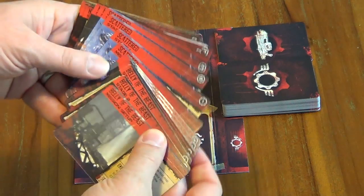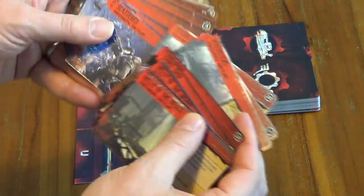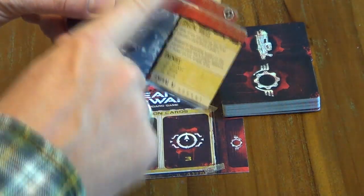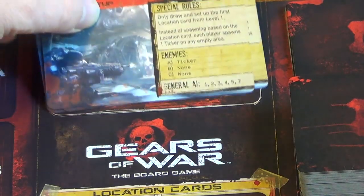Next you need to find the mission cards for your mission. We're playing Roadblocks so we're going to take these three cards. Different missions might have different numbers of cards, but this is ours — Roadblocks. Start with mission setup and we have them in order here. We're going to place these here on this mission deck spot for now.